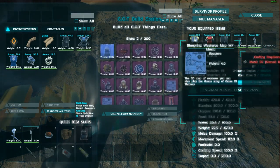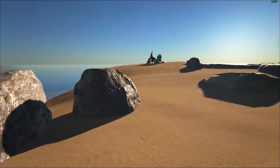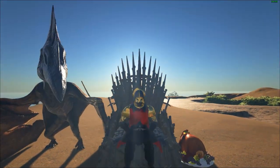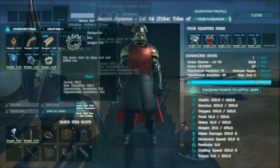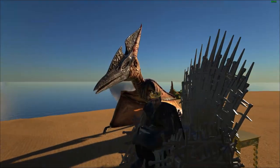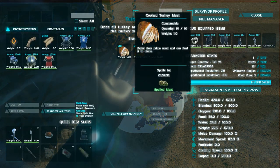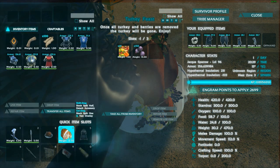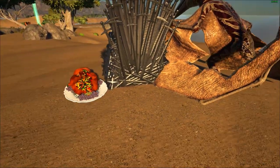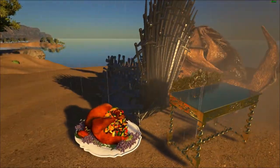Obviously you can build the Iron Throne, which I have over here. I built a few examples — the Iron Throne, the turkey dinner, and the golden table. You can of course sit on the Iron Throne, which is pretty awesome. The turkey dinner when crafted actually has food — mixed vegetables and turkey that you can eat. The golden table is just a decorative piece you can place and move around.